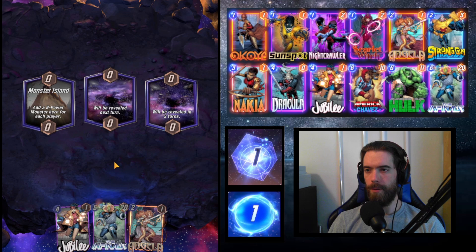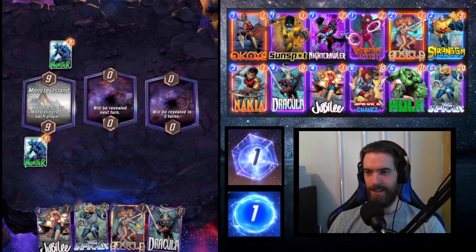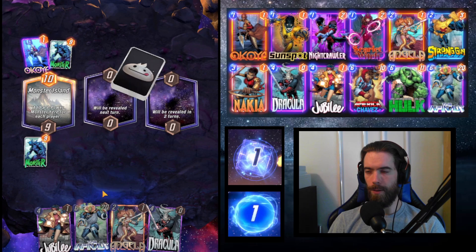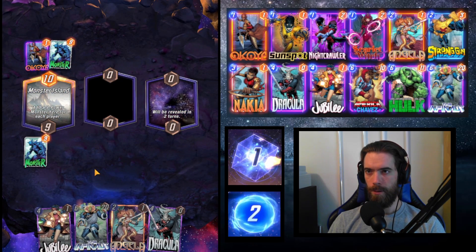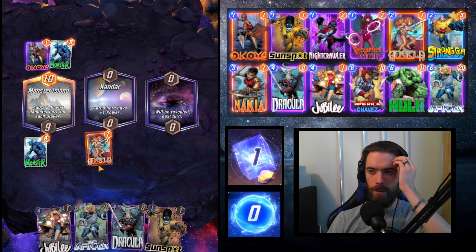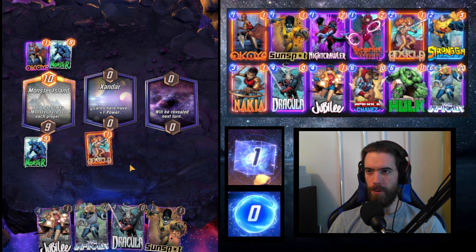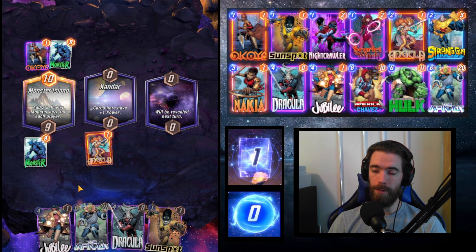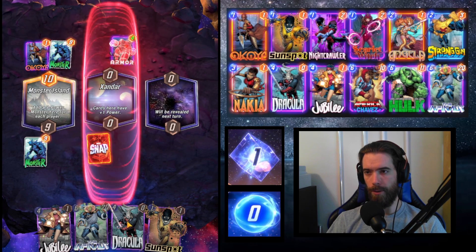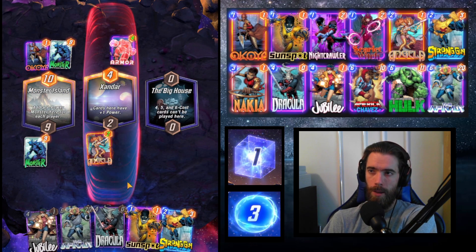Jubilee, Infinaut, Angela — I like this opening hand for game three. I'd like some early tempo but that's fine. We have all our favorite engine pieces: Jubilee to thin the deck, the Infinaut/Dracula combo, and Angela as a consistent force at a location. The opponent buffs their entire deck with Okoye, putting us at a disadvantage. Angela will happily occupy Xandar. We map out our plan: Jubilee to Monster Island, Dracula solo on the right.